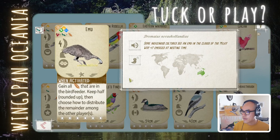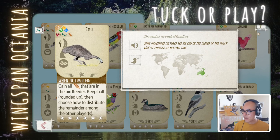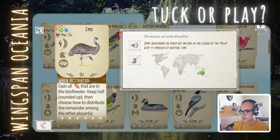Emu: you gain all the grain in the bird feeder, keep half, and choose how to distribute the remaining among other players. How many grains are typically in the feeder — maybe 2 or 3? So you gain one grain and have to give away grain. And this bird is kind of expensive. I'm not convinced. I'm going to say tug on the Emu.